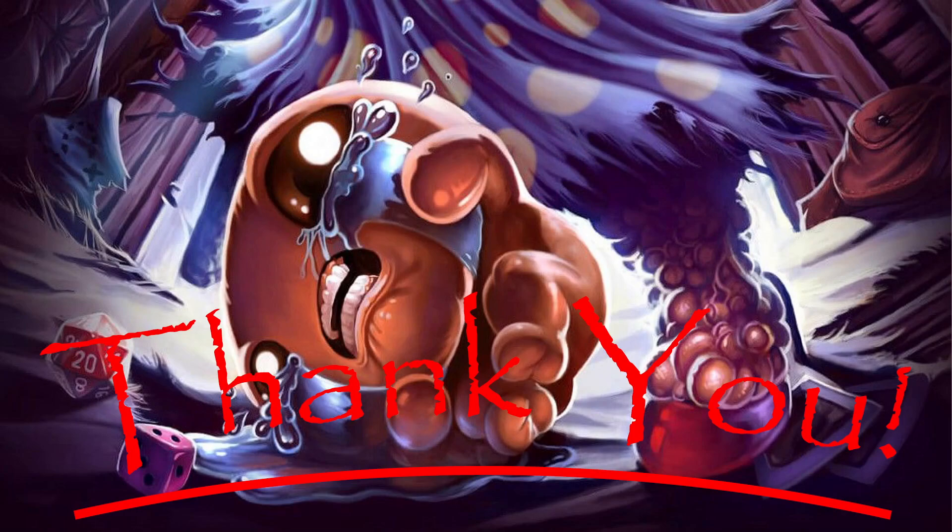I wasn't getting away from that one. There's Mr. Dolly. Alright, we're full up on soul hearts — ready to head down. So we get a vault. This is a pretty good setup. We'll go into our item room here for one heart — we do have Curse of the Unknown. We get 120 volts.